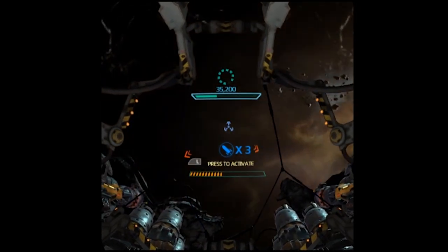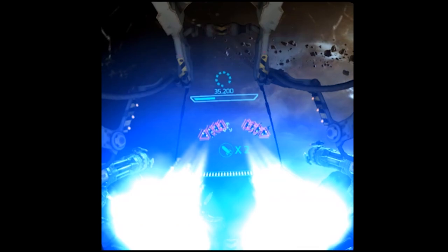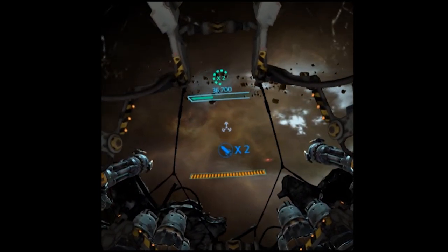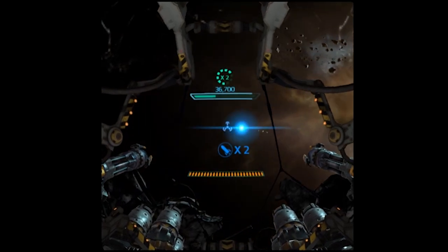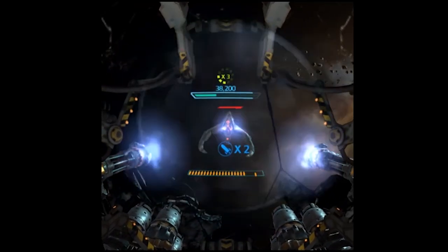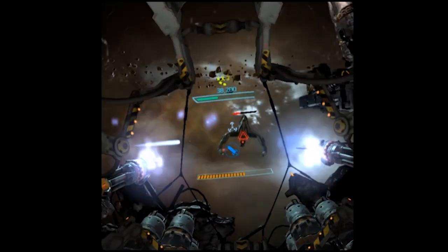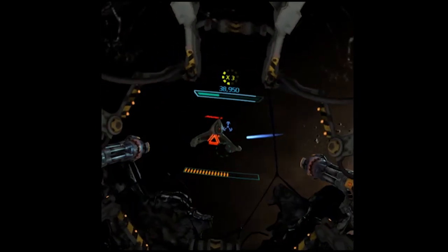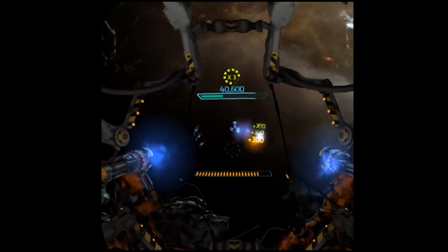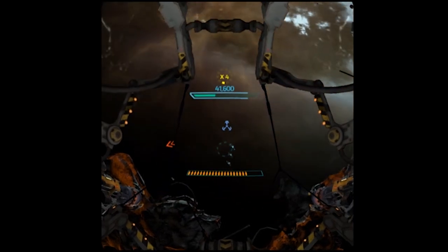I reload using the X button. I just picked up homing missiles, which I'm going to fire — BOOM! I shot like six drones at once. I think the homing missiles are my favorite special weapon because they work really well against a bunch of drones and also against the bigger ships, which I'm going to destroy really fast. I was kind of lucky to pick up the homing missiles power core right before that big ship arrived.